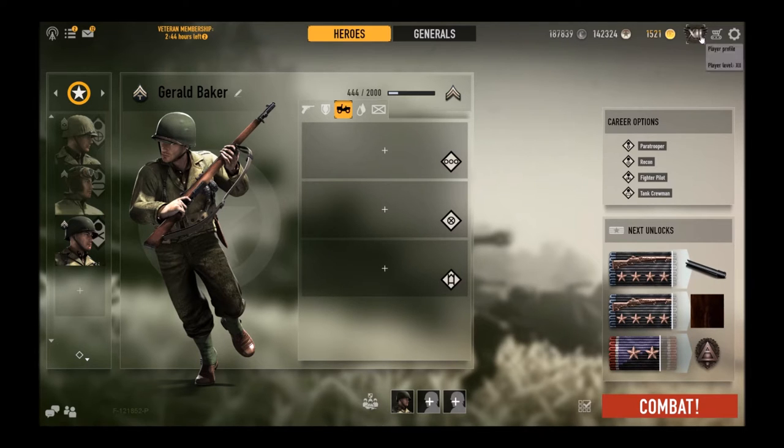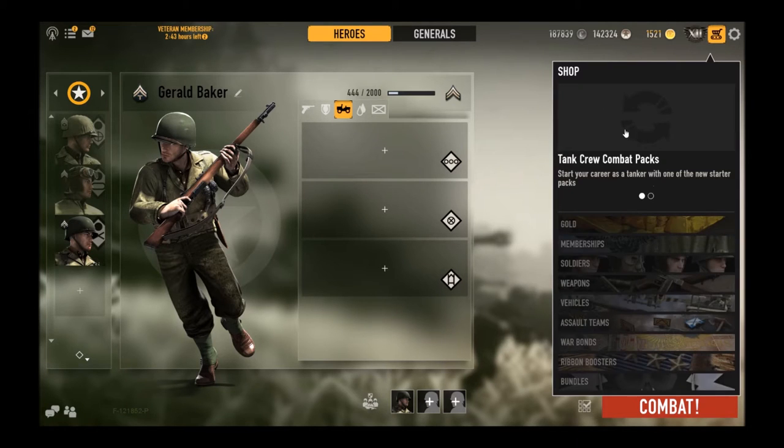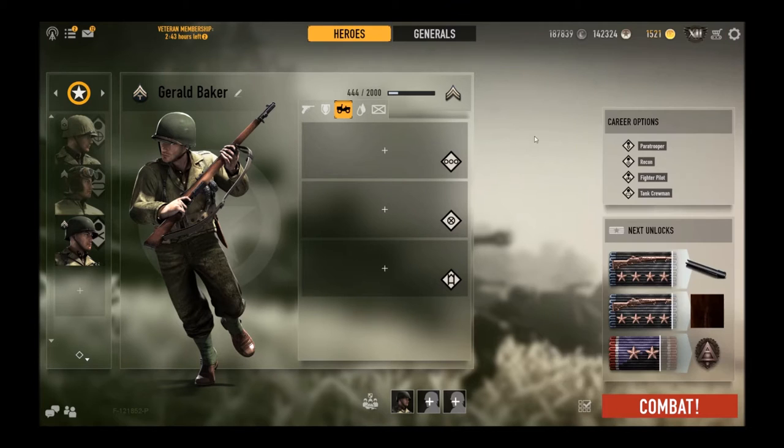Then you have your Player Profile — something they added very recently. When you first join the game you're going to be Player Level 1. As you go up you can recruit different stuff. When you get to rank 5 you can recruit Paratroopers, etc. This is probably the order I'll do it — Paratrooper, Recon, Tank Crew, then Fighter Pilot last. General is down at the bottom. You've also got the Shop, where you can get all of your stuff for actual money or gold. Here are your career options.